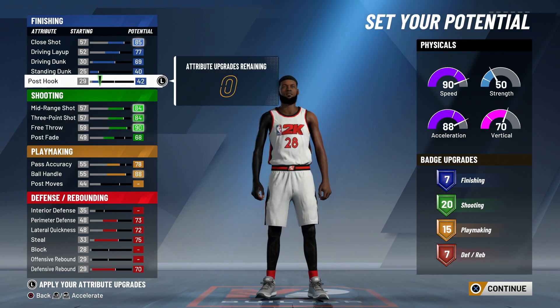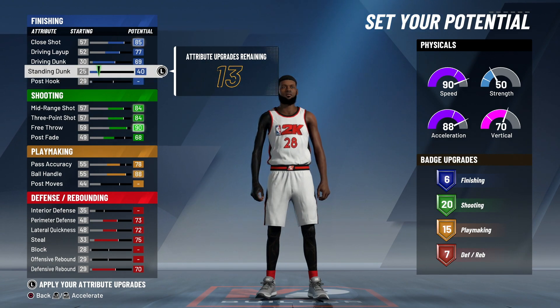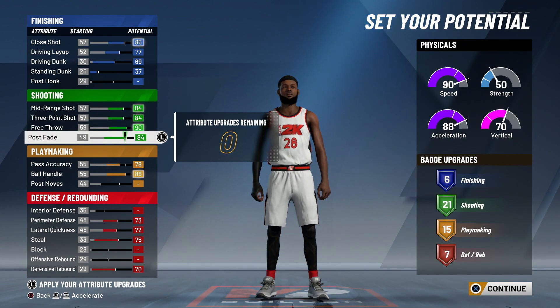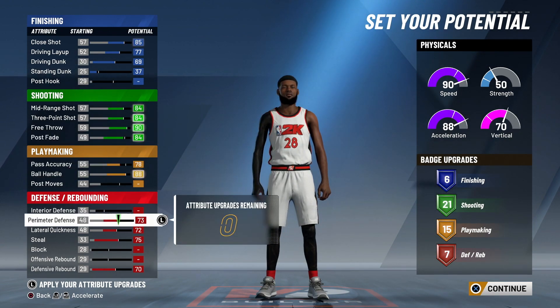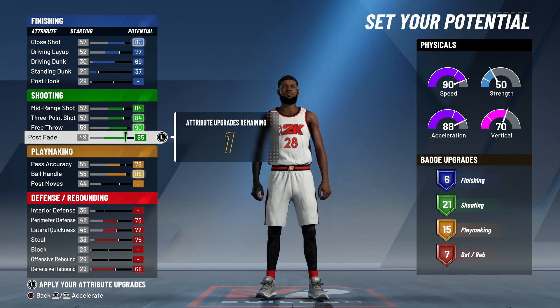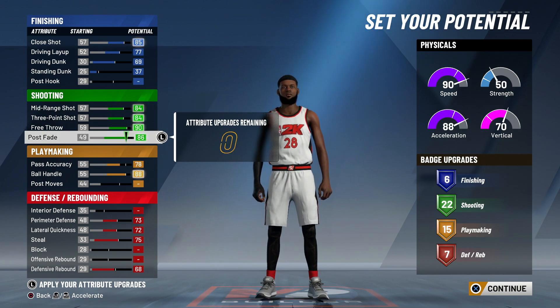But for whatever reason, if you want all of your shooting maxed out, this is what you want to do: take away all your post hook and drop your standing dunk down to 37. Then put those 16 on your post fade. Then come down to defensive rebound, take two away from that and put them two on your post fade. Now you will have six finishing upgrades, 22 shooting upgrades, 15 playmaker upgrades, and seven defensive upgrades.